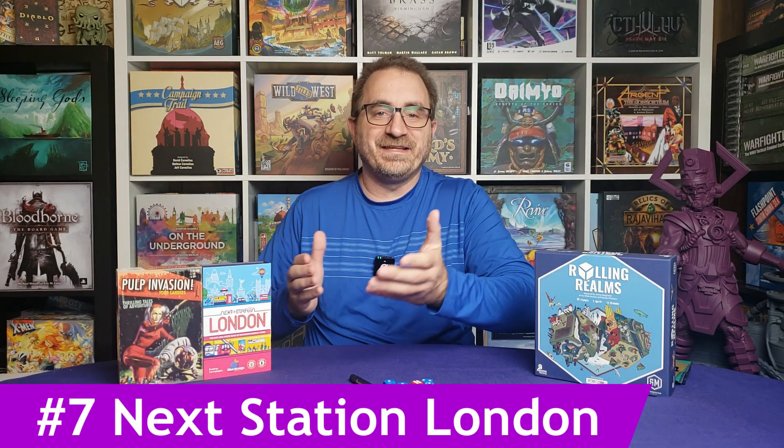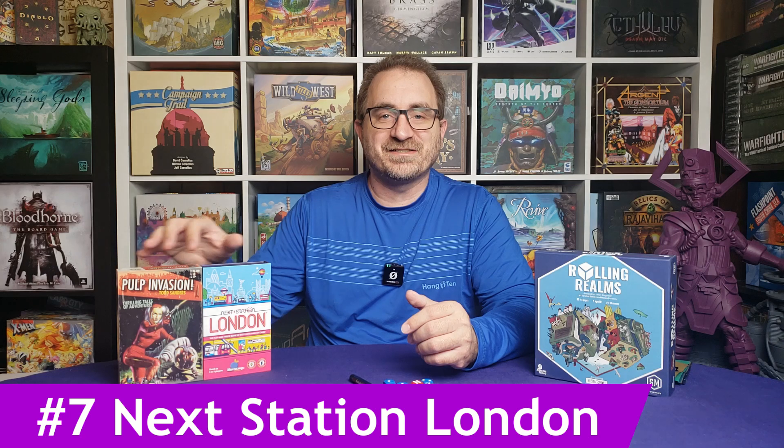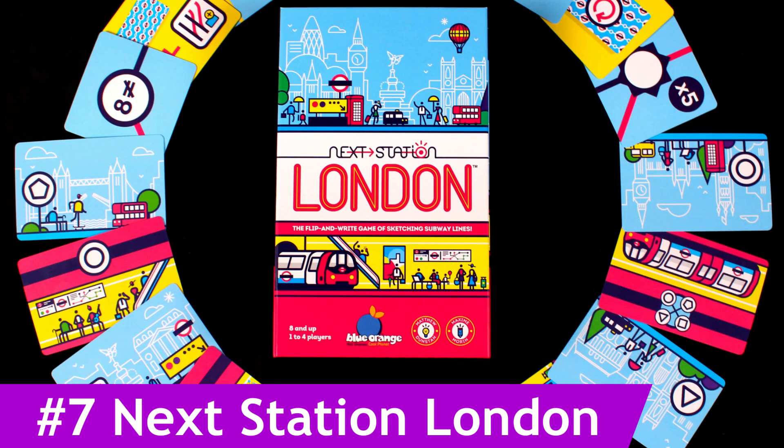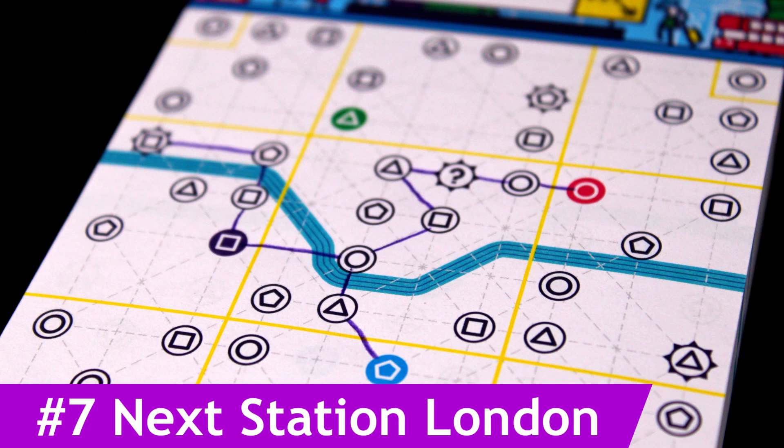I have one more shelf-of-opportunity game: Next Station London, a flip-and-write game I've talked about a little but haven't actually played yet. Now I'm going to get that chance — I'm going to take it along. It's such a small box, very similar in size to Pulp Invasion, so it won't take up much space in my luggage. On top of that it's multiplayer, so there's a chance friends and family might want to play it with me.